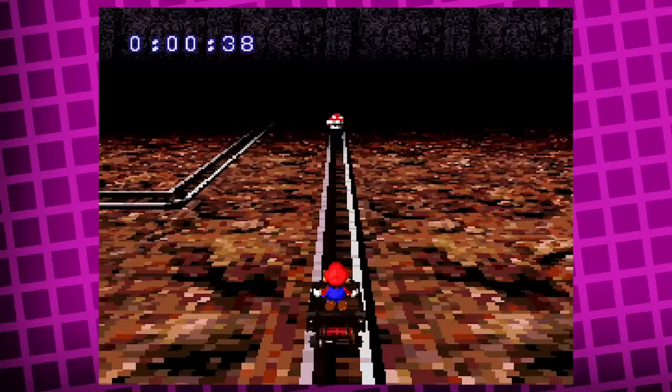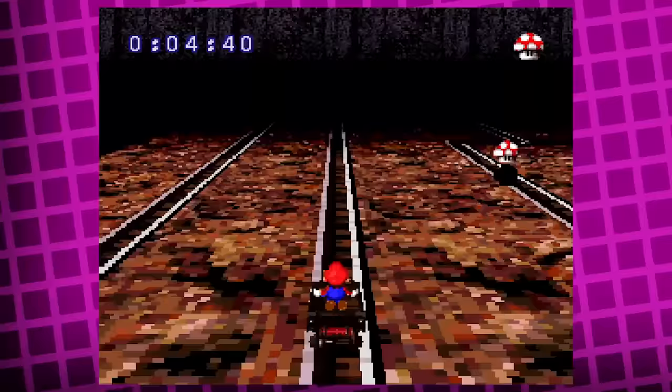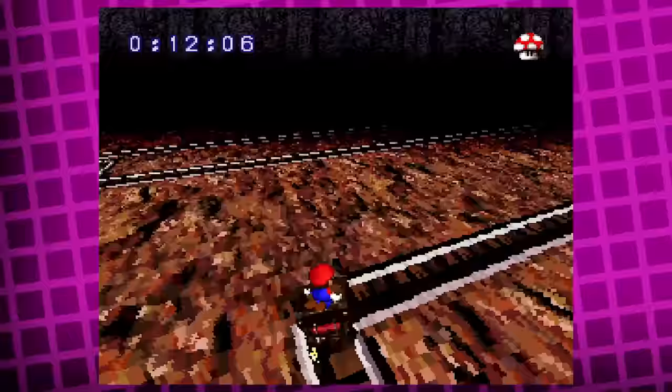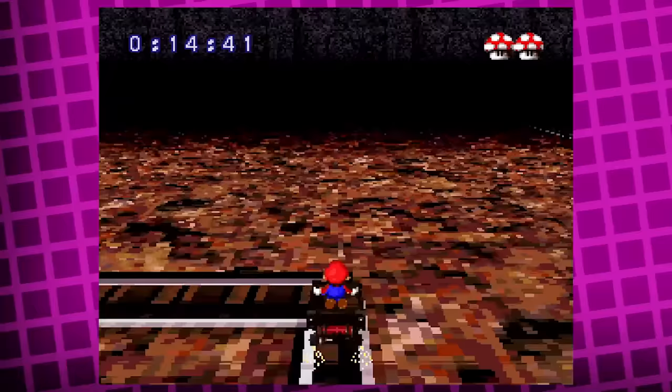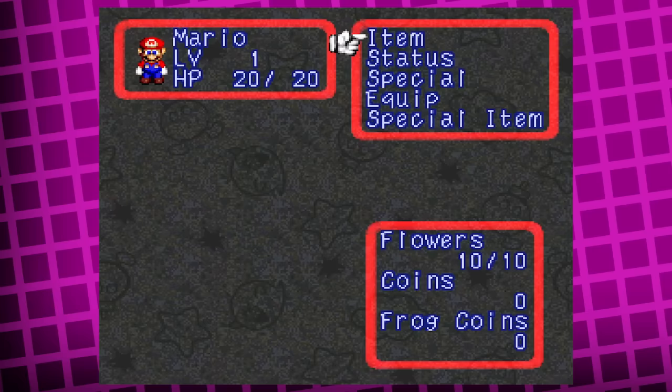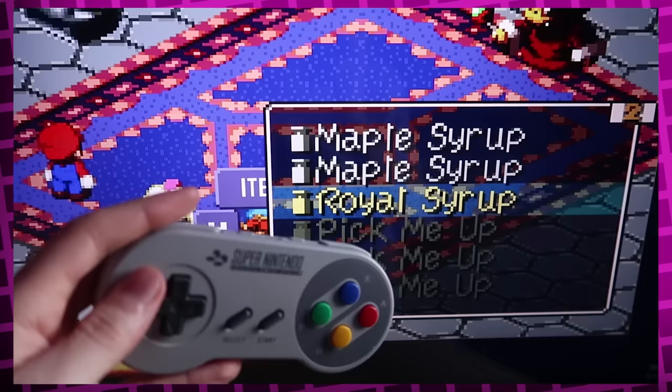One other thing I really want to mention is that this easter egg was also possible to do in the original version. And it's extra funny because it's one of only two functions those shoulder buttons have in the entire game — the other one also being an easter egg to let you change the direction the background scrolls in the pause menu by holding both shoulder buttons and pressing a direction on the d-pad. Yeah, there's no other uses for them in the entire game. You can't even scroll through menu pages with them; you gotta do that with the d-pad.